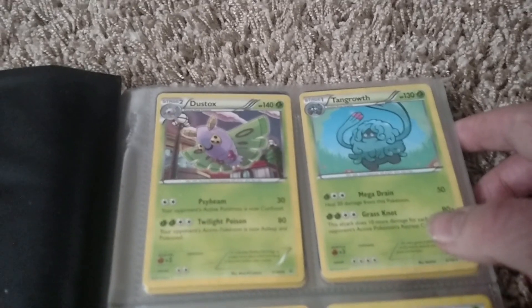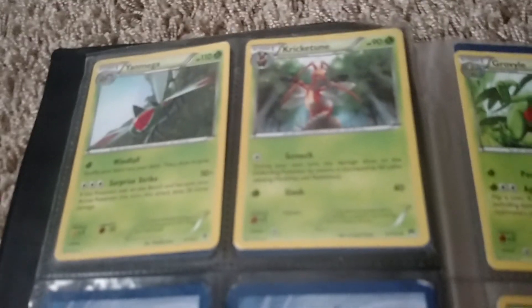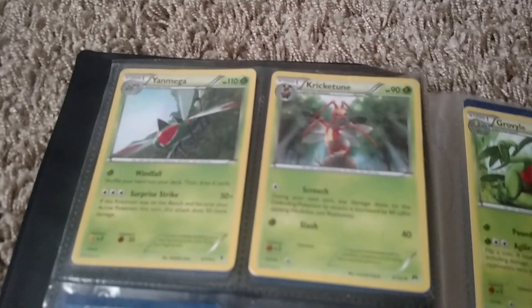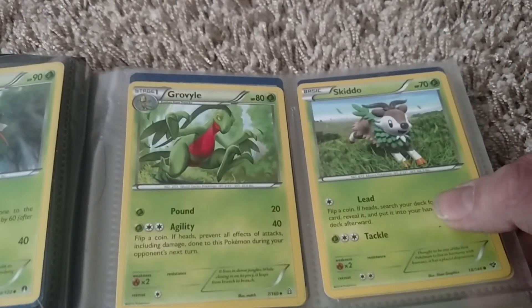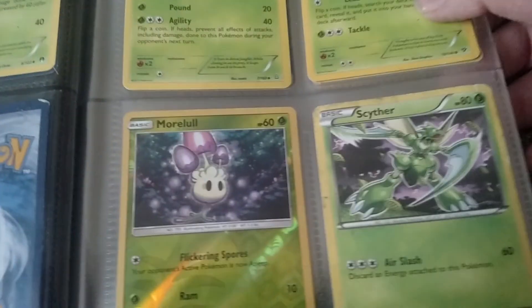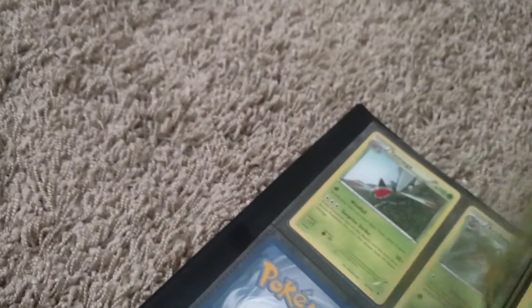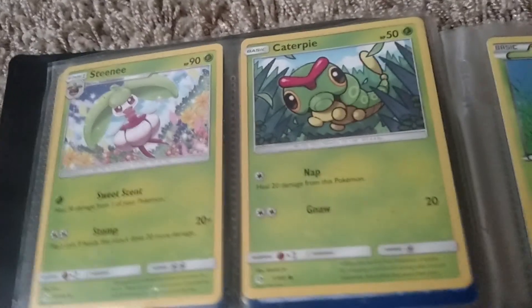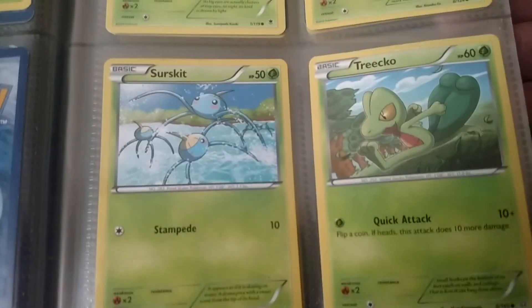There is Dustox, Tangrowth, two types of Grass Energies, a Yanmega, Kricketune, Grovyle, Skiddo — a Reverse Holo — a Marowak, a Scyther, another Scyther, Steenee, Comfey, Vennominite, Deerling, Serperior, and Treecko.